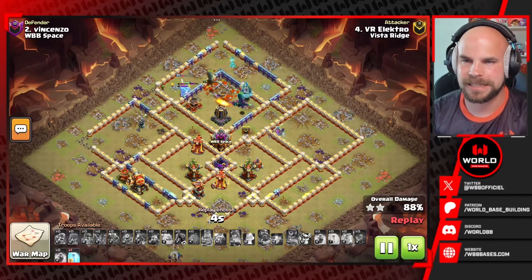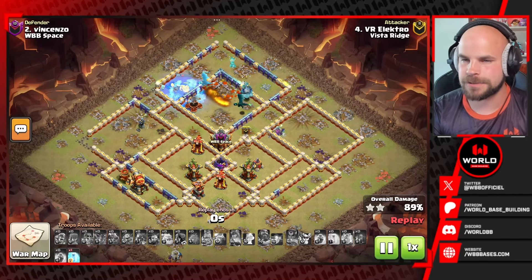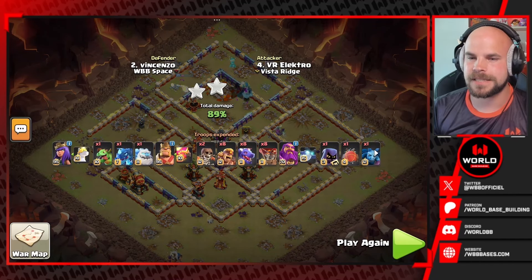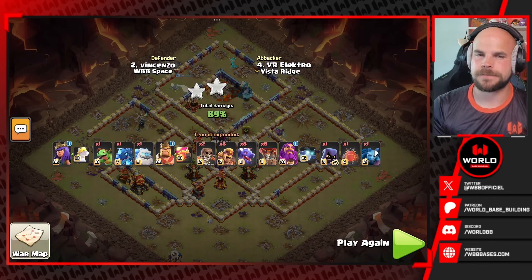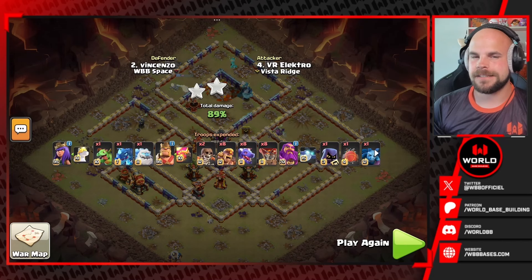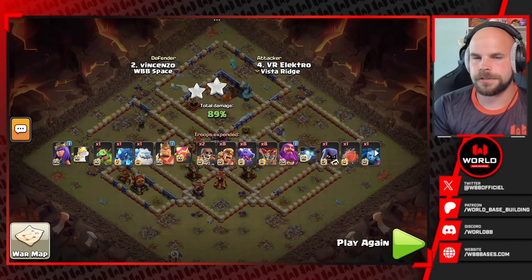The dragons should be able to get it down. Not sure why the monolith switched targets there, but it's going to switch to the dragon. Down goes the monolith, but it doesn't matter — he's out of time. Even if he did have enough time, he didn't have enough power to get through everything left on this base. So again, another nice defense for this one. If you want to try these bases, all the links are down in the description below.